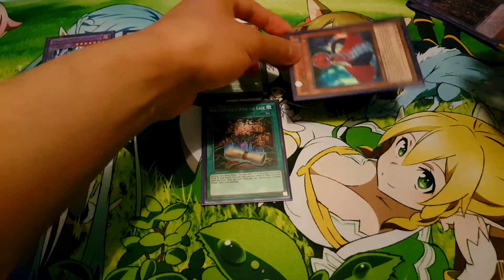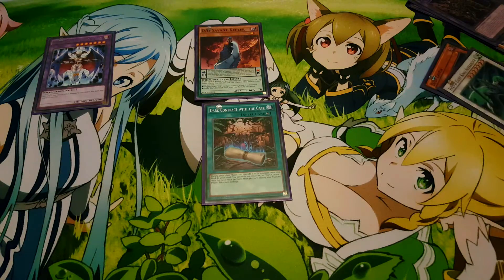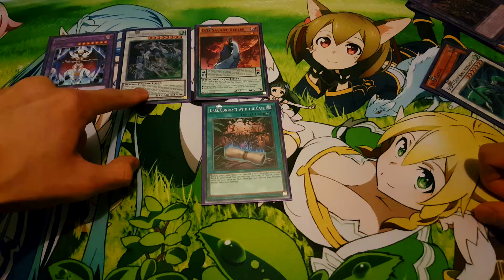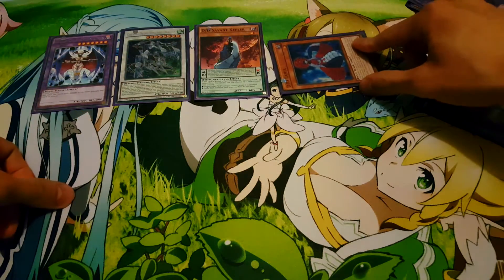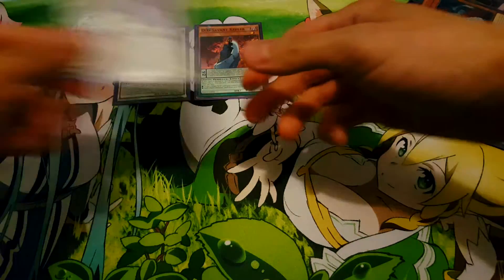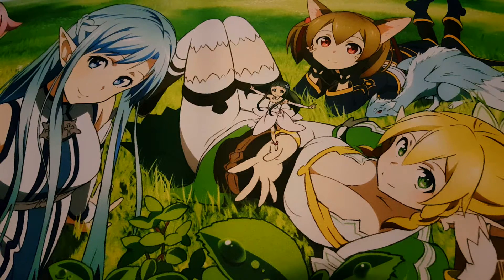Now we can use Lamia to synchro summon together with Alexander or Oracle King D'Arc. Keep in mind that if you use Alexander, the first thing you want to go for is the Crystal Wing, because one of his materials requires a non-tuner synchro monster. To finish, we use Lamia's effect — send it to the grave and special summon it — then synchro summon with Oracle King D'Arc. Lamia gets banished and we have Cursed King Siegfried. That's our opening field and that's combo one.